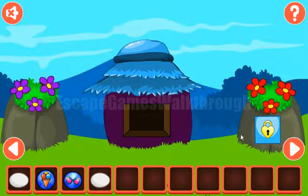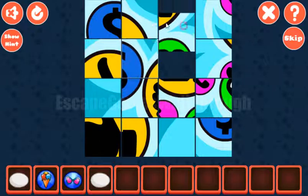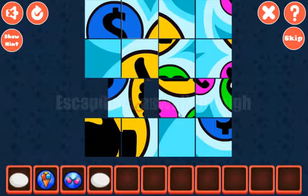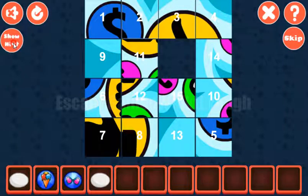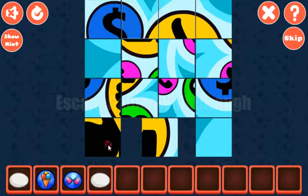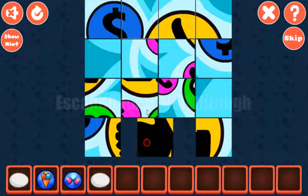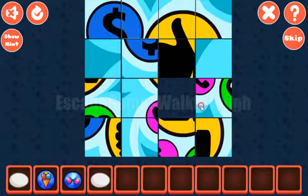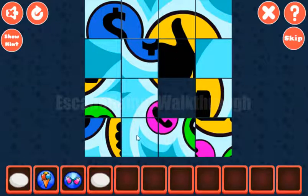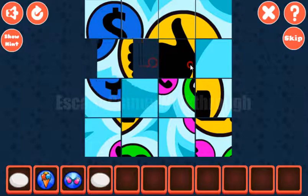We've got one more egg. Next puzzle to solve is this one. The first row is for tiles 1, 2, 3 and 4. Then the second row is for tiles 5, 6, 7 and 8.